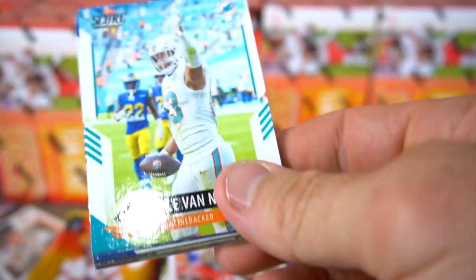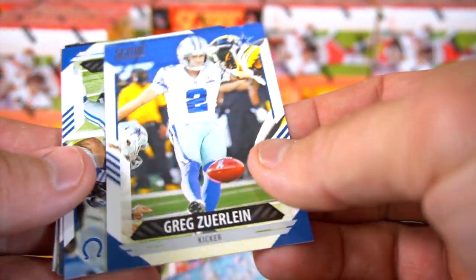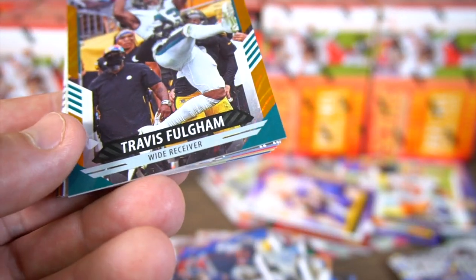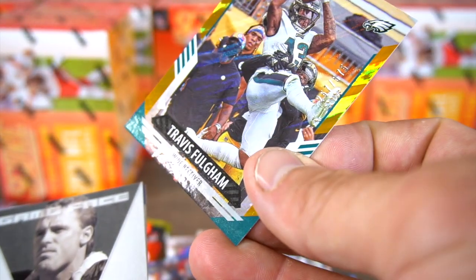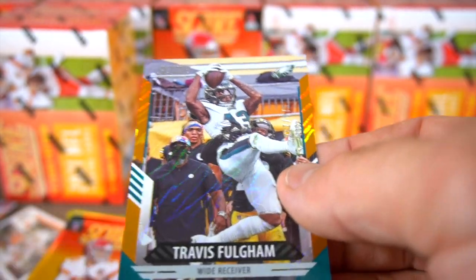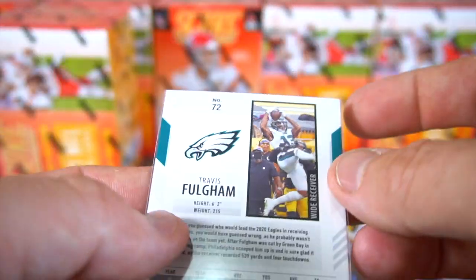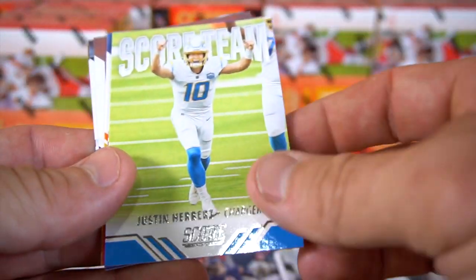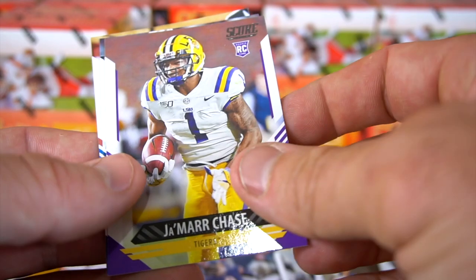If you've seen a previous video, you'll see a lot of these same rookies that we've been pulling. Greg the Kicker, Philip Ervin, Nick Foles. A parallel — Travis Fulgham, wide receiver — this is 257 out of 575. Yeah, that's pretty cool — foil card. Game Face Howie Long, Score team Justin Herbert, Najee Harris, Damon Hazelton Jr., Jamar Chase, John Elway, and Gabriel Davis.